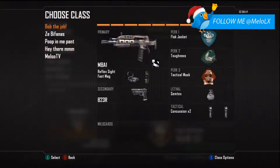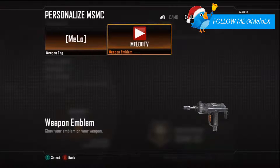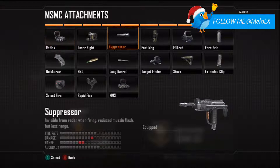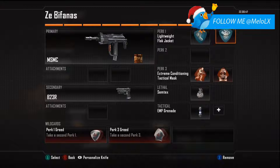Then I have the MSMC with no camo — actually I can add one. There we go. No attachments on it whatsoever, absolutely nothing. I used to have a laser sight but I took it out because it honestly wasn't helping that much. Then the B23R. I have Lightweight, Flak Jacket, Extreme Conditioning, and Tactical Mask. This is my objective class — I want to move fast. But I only use it on special occasions, mainly because of the EMP.